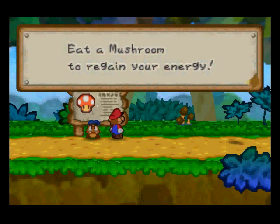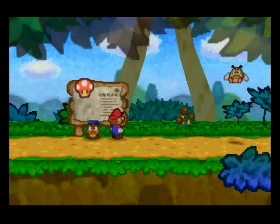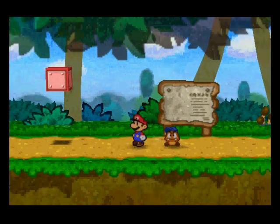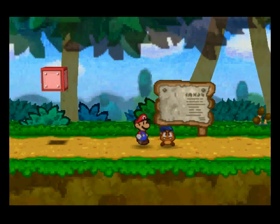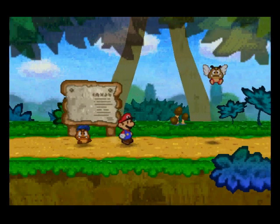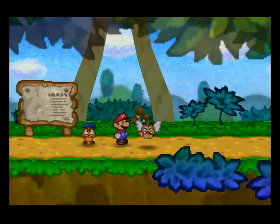Eat a mushroom to regain your energy — I believe this will give you a mushroom. There is a sign later on that also has a picture of a mushroom, but I believe if you go up and read it, it will turn into a Goomba and the Goomba will come after you. But I think this one is the actual mushroom. So if you want to avoid as many fights as possible, don't read the first sign, read this middle one, and don't read the last one.